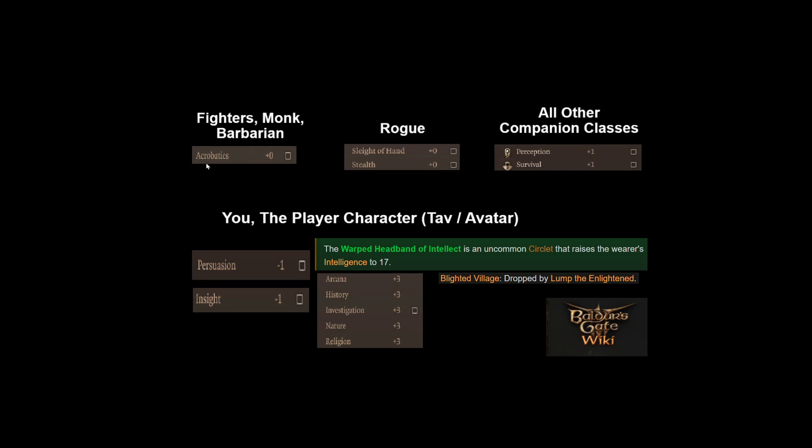Rogues are looking for sleight of hand and stealth. Sleight of hand is your ability to disarm traps, lockpick, and pickpocket. Stealth is remaining hidden while you are doing all of these things, so if you want to steal stuff, stealth is amazing. They are all linked to your dexterity.